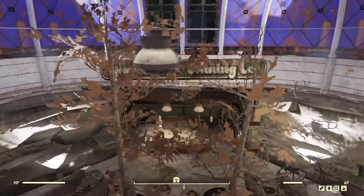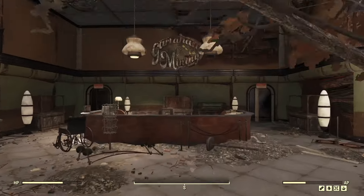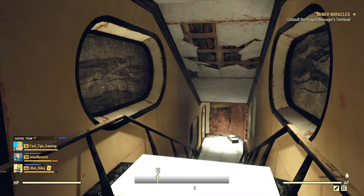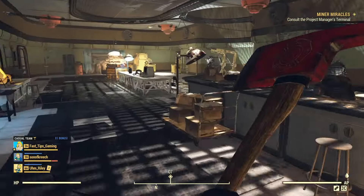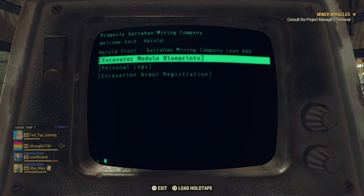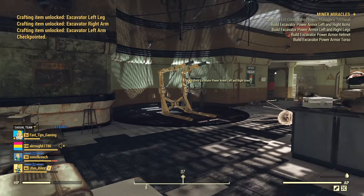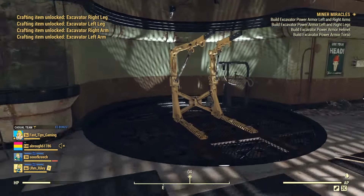If the quest works for you, simply head into the building and deal with the enemies, making your way to the lower level. After fighting your way into the R&D room, access the terminal and select Excavator Module Blueprints. This will download the plans you need to craft the Excavator Power Armor.